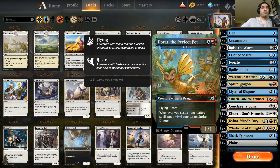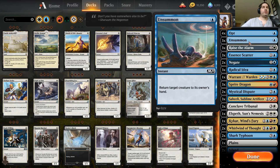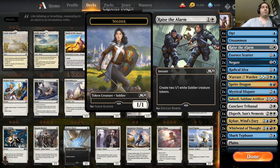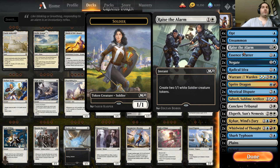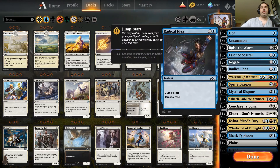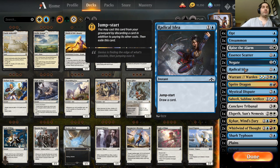There's a ton of value here. For non-creature spells, we've got Opt — it cantrips, it's good early, good late, just an all-around good card. On Summon is good tempo. Raise the Alarm is how we can get some additional creatures down while still triggering non-creature spells. There's a counter package to keep things in check: Essence Scatter, Negate, Mystical Dispute. Radical Idea is basically a two-for-one draw spell — you draw, then draw again with Jump Start.